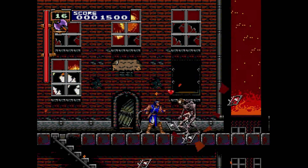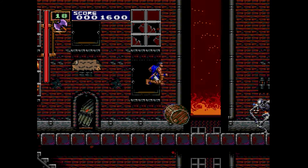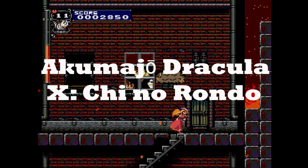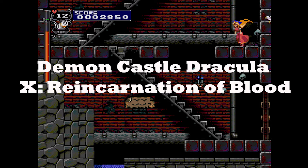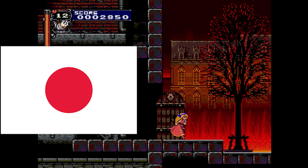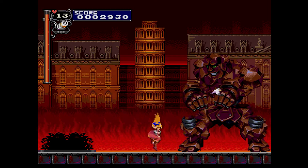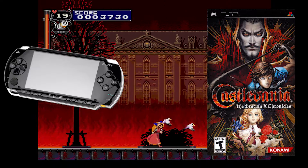Hello everyone and welcome to a brand new installment of my revisit to the Castlevania timeline. Tonight's game is Castlevania Rondo of Blood. Rondo of Blood, known in Japan as Akumazo Dracula X Chi no Rondo, roughly translating into English as Demon Castle Dracula X Reincarnation of Blood, is a 2D action platforming game originally released in Japan for the PC Engine in October of 1993. People outside of Japan had to wait until 2007, when Rondo of Blood was re-released for the PlayStation Portable under Castlevania The Dracula X Chronicles.